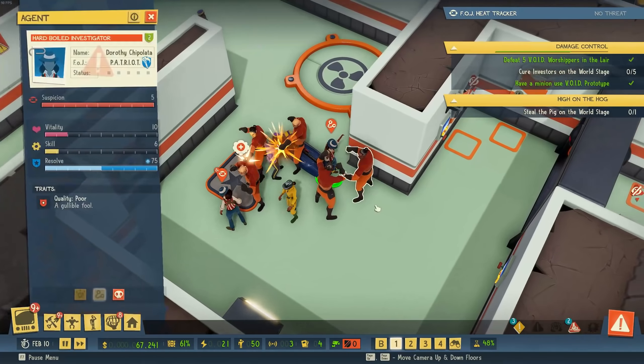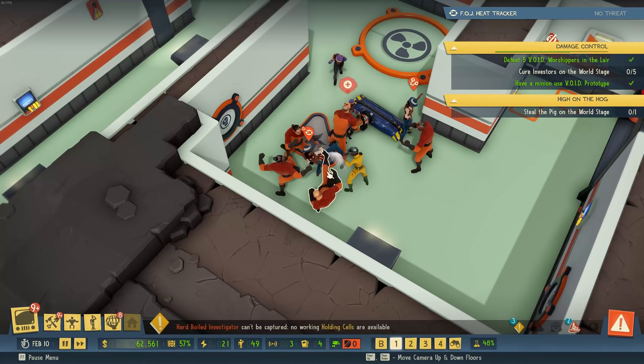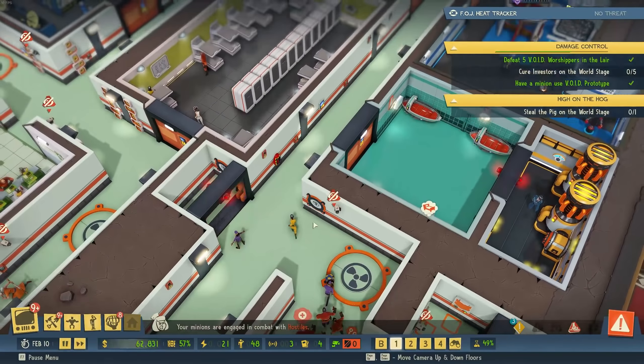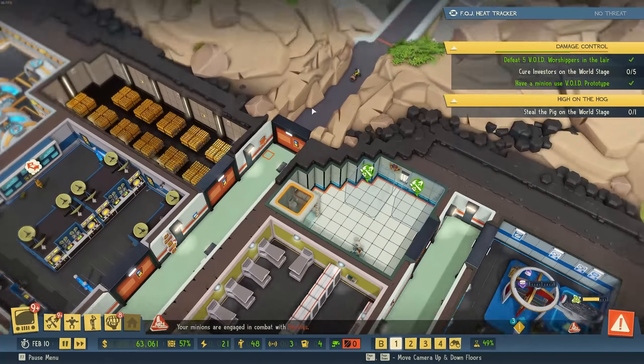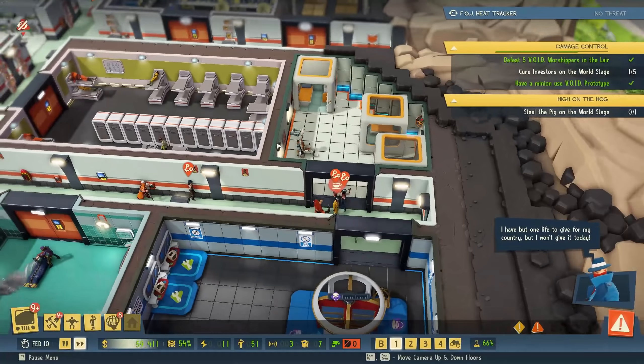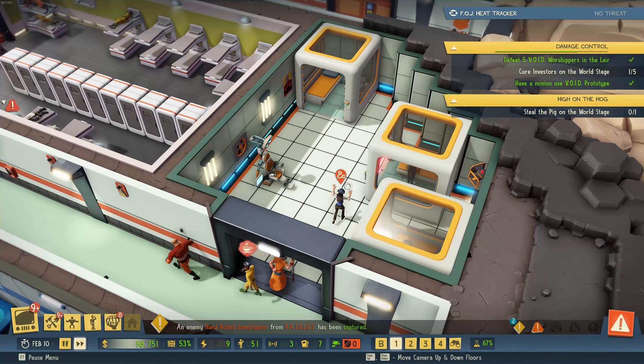We're finishing the next level research, which is important because I want a huge training room on the upper level — we don't have enough training equipment right now. Since we have the money, I should get a few more workers — we don't have many. Now we have 30 again. We've finished researching the second floor and I can start the next research right away — the advanced guard post for 20,000.